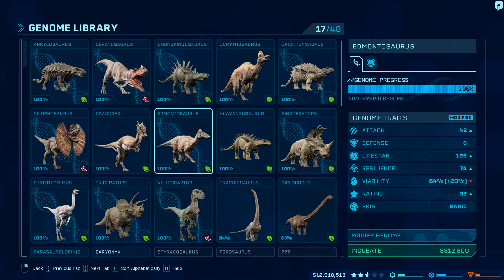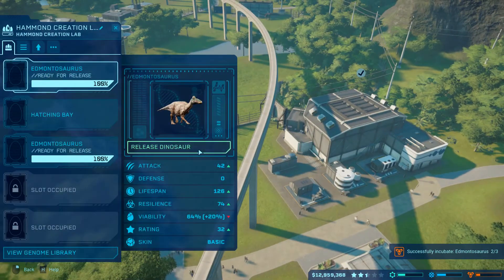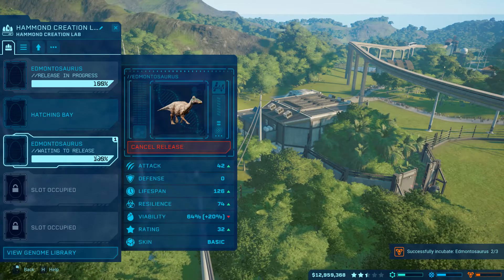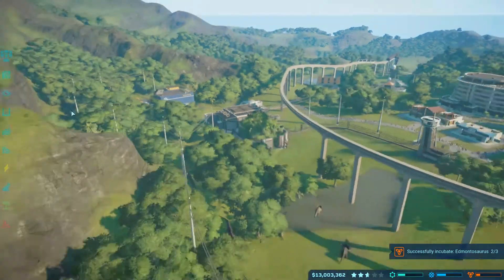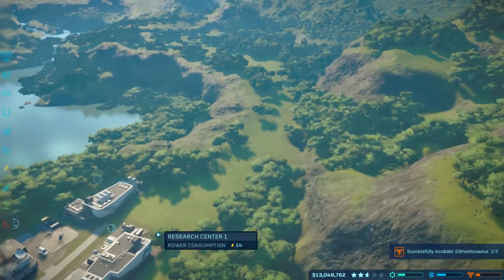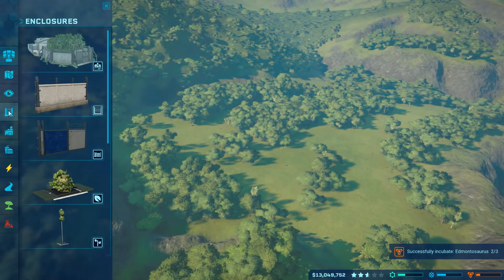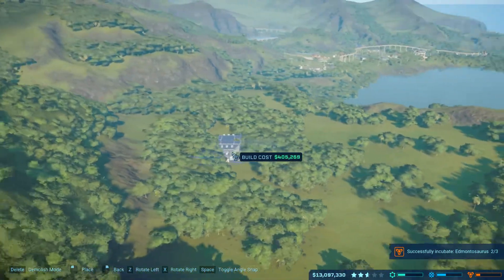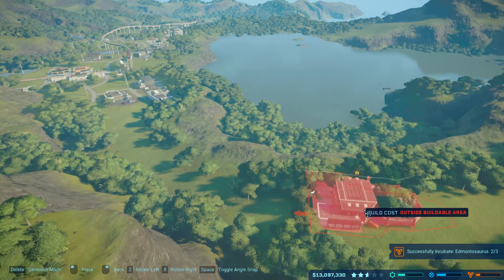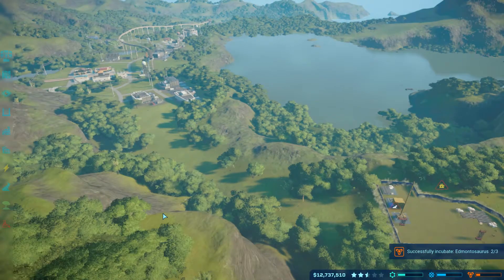So I want to build a creation lab - not over here. Oh, we've got one guy ready. All right, so we've got both of them ready. We'll get this guy going and this guy going. Apparently I released two by accident, but whatever. What I want to do, if I can... I don't know if it's quite possible yet. We do have some money. Going to enclosures, we've got to have a creation lab. We can kind of get it going here, and we'll see how that goes.